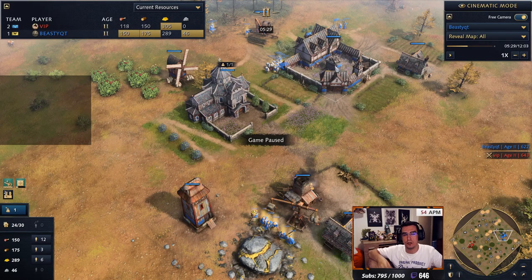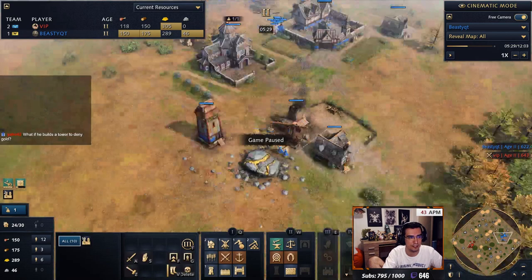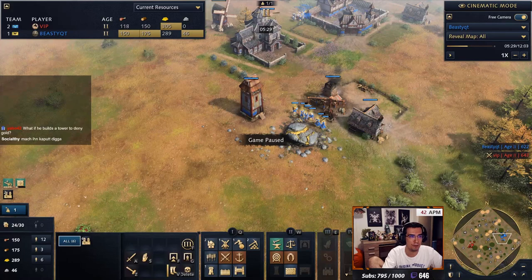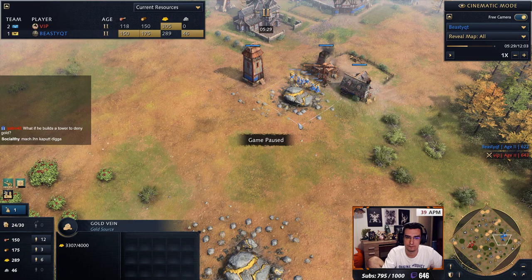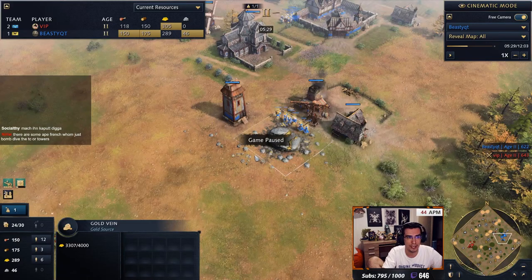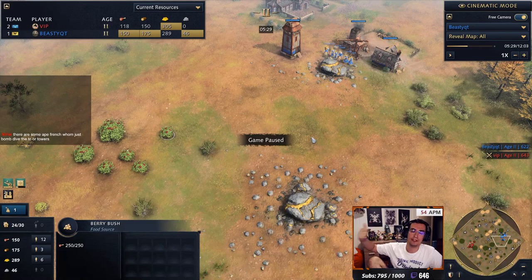Someone asked me after this game: should he have been more aggressive? Yeah, but where? Where are you gonna attack? This is under TC — the TC's gonna cover it. This is under tower and TC, so there's no place for him to go. What if he builds towers to deny gold? I can power-build one tower right here with six villagers and upgrade it. If he builds a tower there, he's not gonna pull ten villagers — he'll pull one, two, three. I have six. Every time an opponent does something, there's something they're not doing.